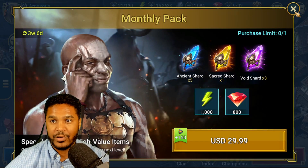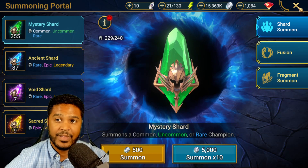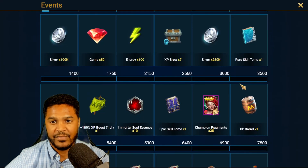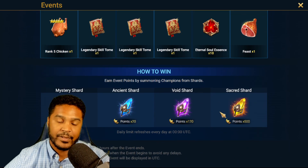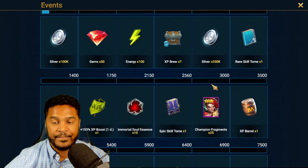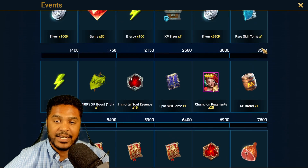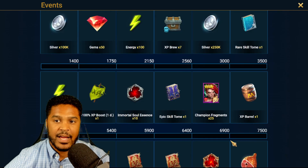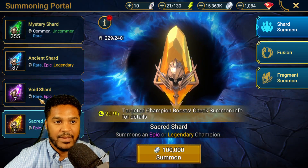Let's get right into pulling these shards. I have 11 slots open. For Summon Rush we need 3,000 points - sacred shards are 500 each, and void shards are 120 each. I have seven void shards, that's 840 points. I'm thinking maybe five or six sacred shards to pull. Let's do the voids first.